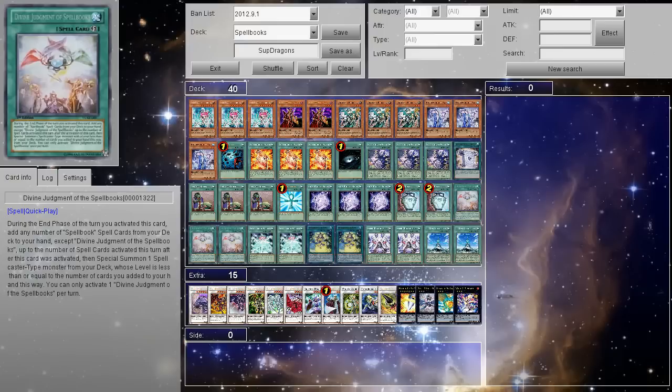Keep in mind this effect can change, as Divine Judgment doesn't actually have its print out yet, and it doesn't even have the OCG print actually out. So keep in mind this effect can change, and that can change how good Spellbooks will be, because this makes them really derpy. But that said, let's get started with the deck profile.